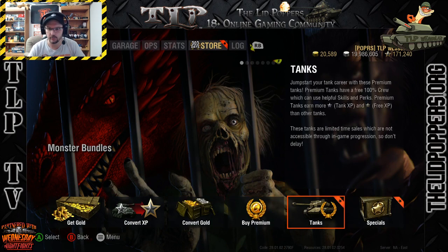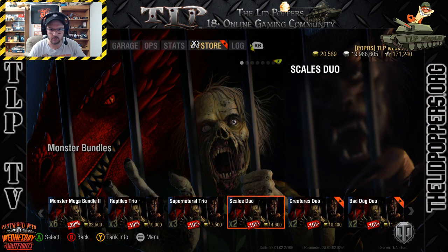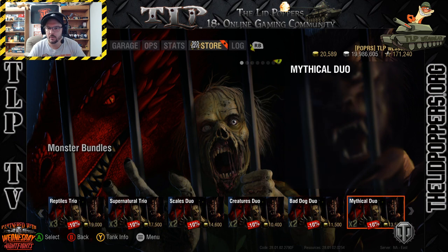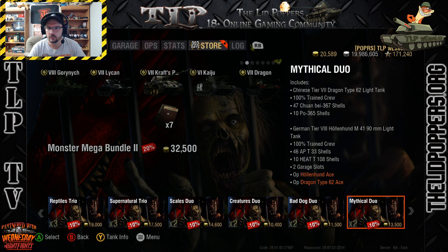We're going to go to the store and new tanks. All these mega bundles — let me make sure I get the right one. Mythical Duo? Chinese Tier 7 and the German — there it is. That is the one I'm looking for.